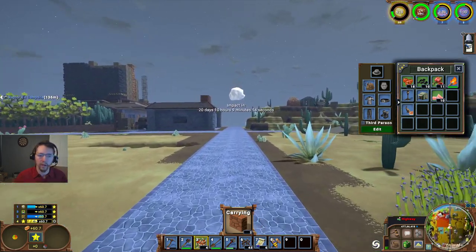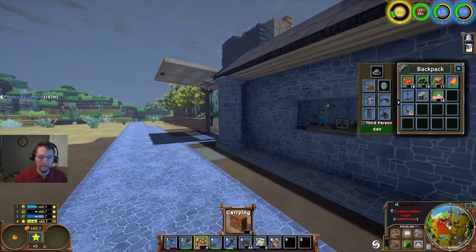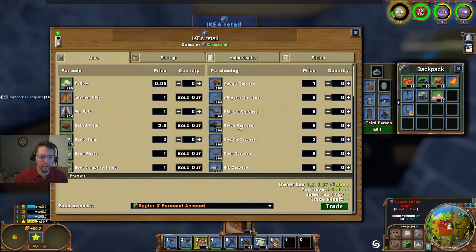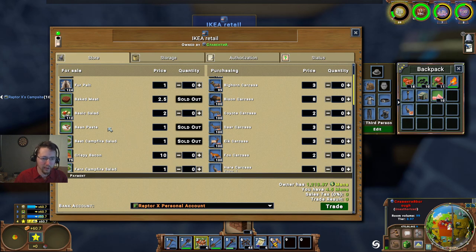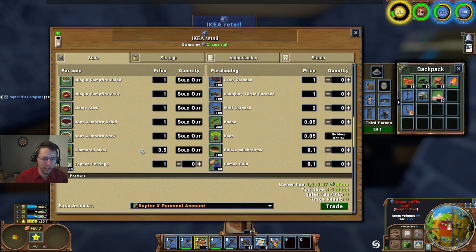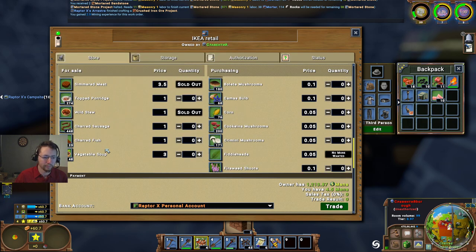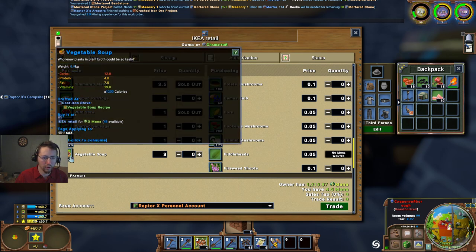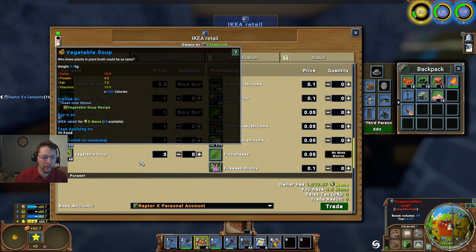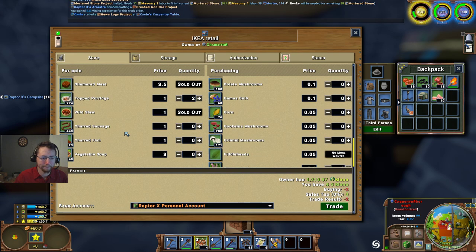We'll see if we can eke out a little bit more of a living here. Basic salad's going for two but it's only worth 800 calories. Fern campfire salad is worth 900. Topped porridge is 700. Charred fish is worth 400 - that's really not much of a good deal. Vegetable soup is 1200. Let's go with a couple topped porridge and a couple charred sausage.